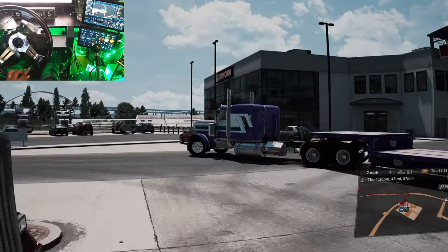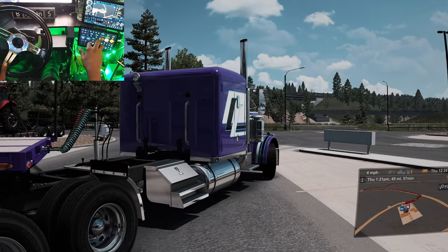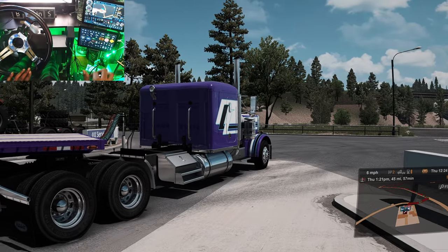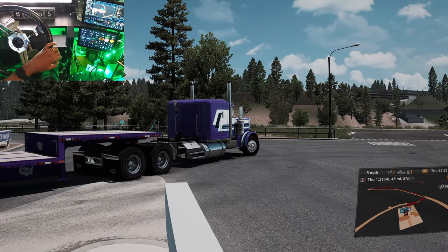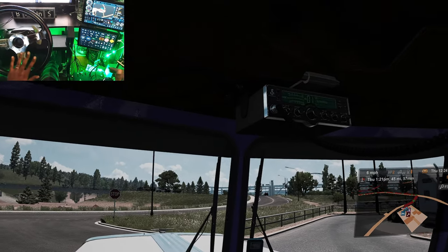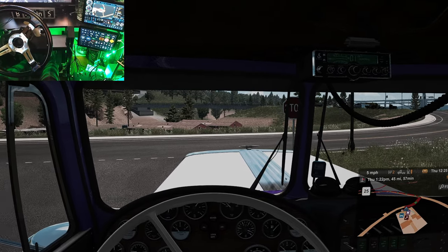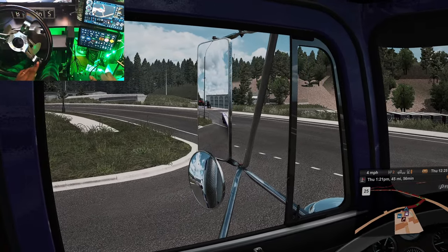We're gonna have fun today. Don't have that many cab lights on the back. Let's see how the inside looks — they got me all close on the dash, hold on. There we go. I'm sitting kind of high too — I'll make this right.